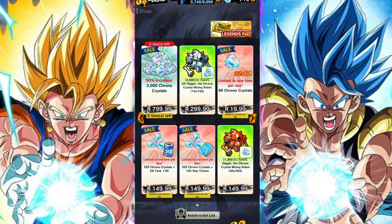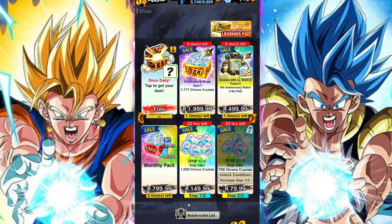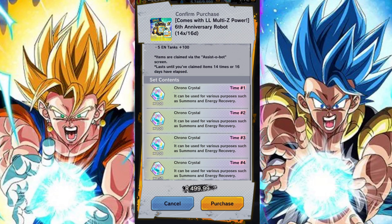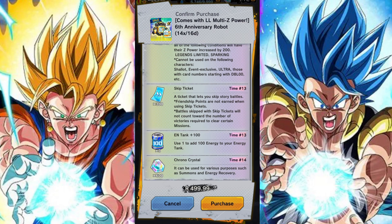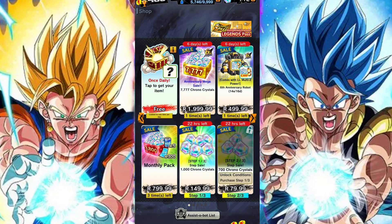For me personally, I find that the Baseline Battle Bot and the Standard Battle Bot — and the Anniversary Battle Bot — on a Chrono Crystal level, are pretty good value for money compared to some of the other deals. The reason for this is because they're not given to you straight away; they're given to you over 16 days.